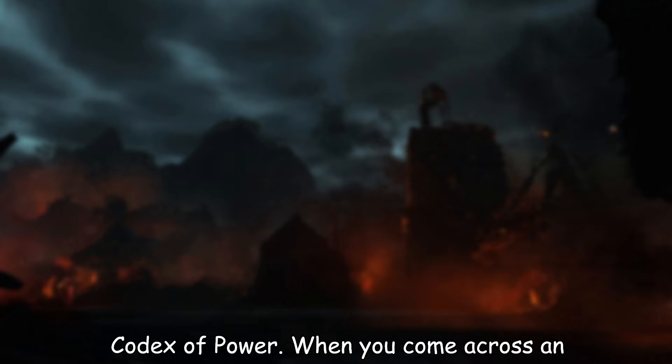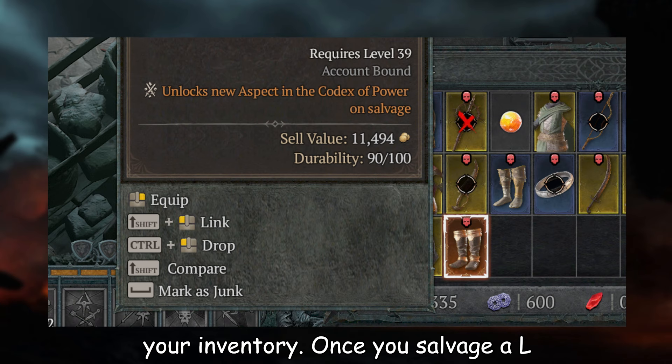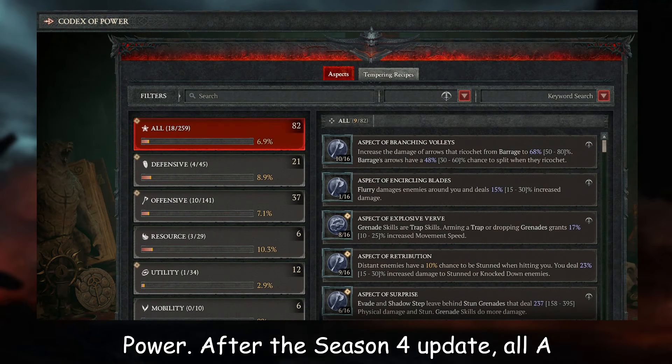When you come across an item with an undiscovered aspect, it will be marked with a crossed weapons logo in your inventory. Once you salvage a legendary item with an undiscovered aspect, you can find it in the Codex of Power.